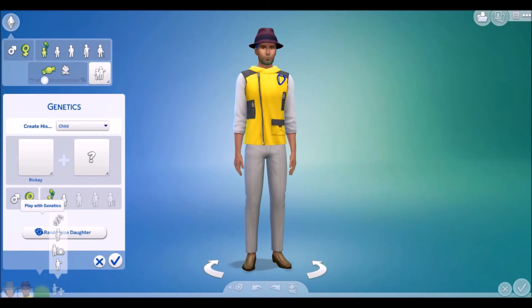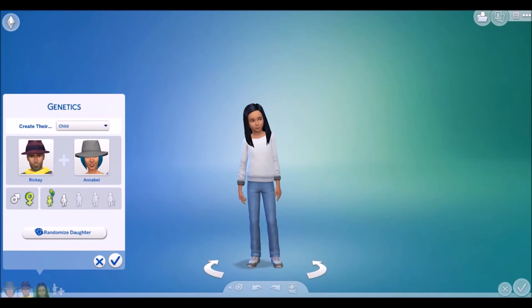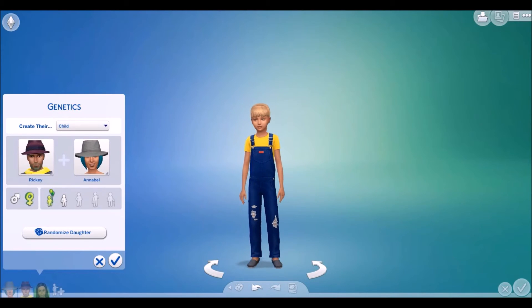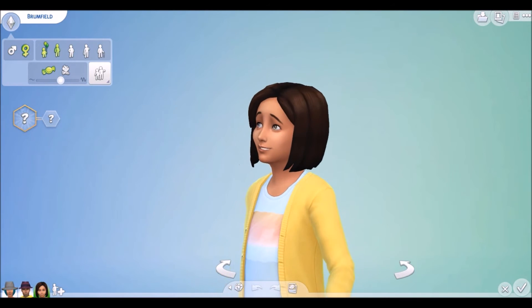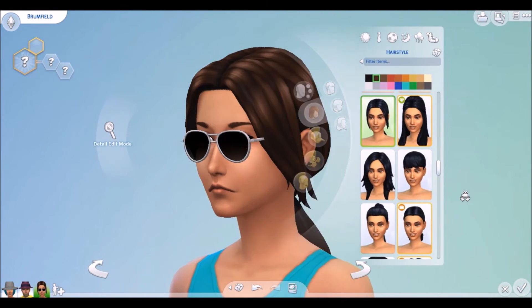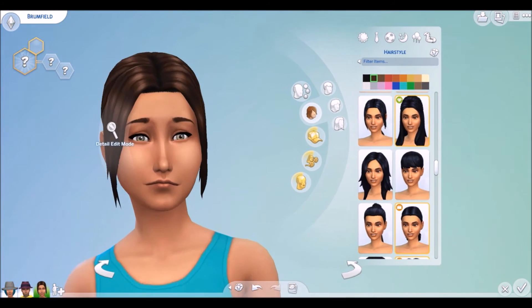Now it's time for the child! So we have a daughter — I'm just gonna leave it like that. We have to randomize five times: one, two, three — oh, she looks so cute — four and five. Oh my gosh, she actually looks like one of my Sims, it's so funny. We're gonna make her a teen. I believe we're not able to touch her hair color, we can change her hair style but not the color. I'm just gonna give her a really quick makeover and I'll be back with you guys.